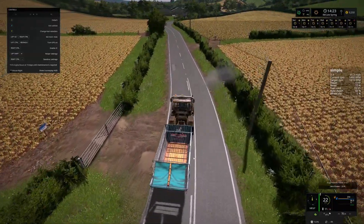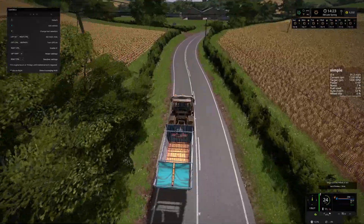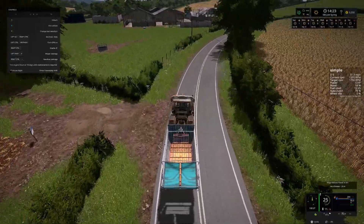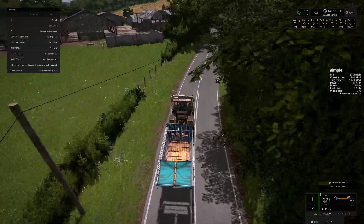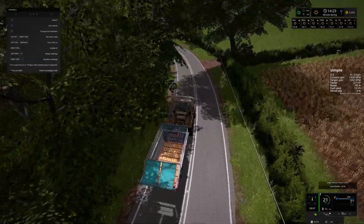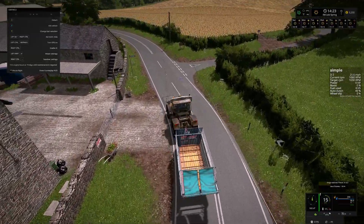We need to get a second layer of fertilizer on there before the grass begins growing, which could happen as early as tomorrow - in-game day one of summer. I definitely want to have three layers of fert on there when we go to second cut. On the off chance that we cannot get another layer on after it has started growing, let's get at least one layer on while it's harvested, while it's purple.